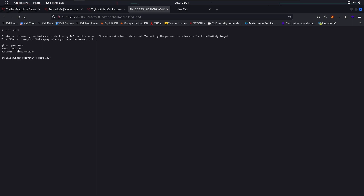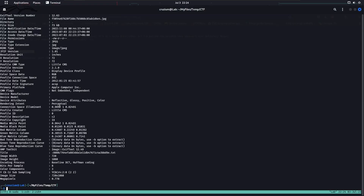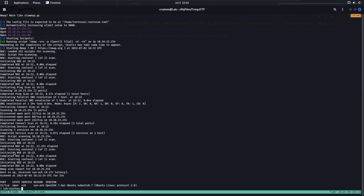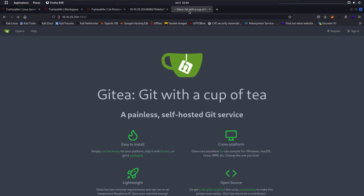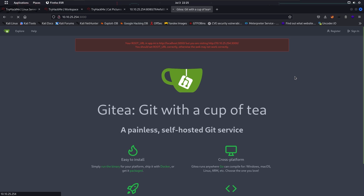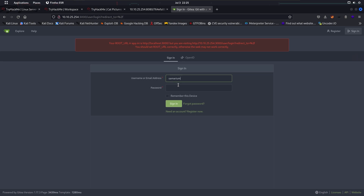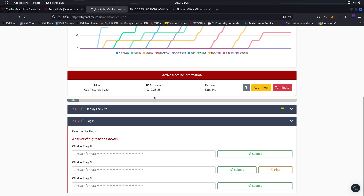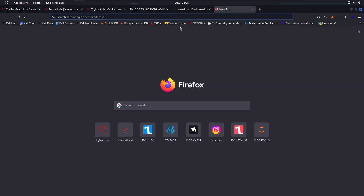We got credentials — username and password. Let's copy this. There's also an Unseeable Runner on port 1337. If we check our RustScan, there's nothing on 1337 — okay, never mind. We got the sign-in option. Let's enter the username and password and then check port 1337.